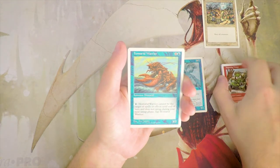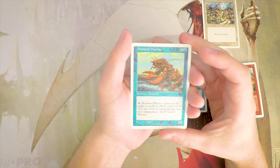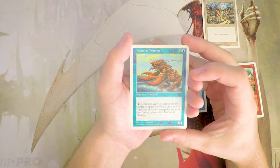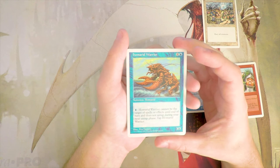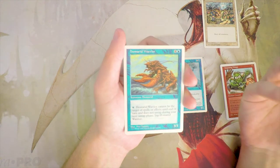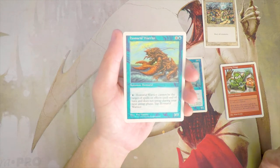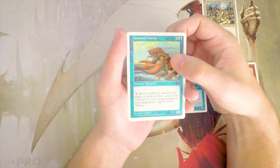Homerid Warrior is a 3/3 for four and a blue. You can pay one and it cannot be the target of spells or effects until end of turn, but it does not untap during your next untap phase and you have to tap it. I don't really like this card — it's a lot of investment for a 3/3. It does give itself hexproof — technically shroud since it targets itself too — but it's a little too slow in my opinion.